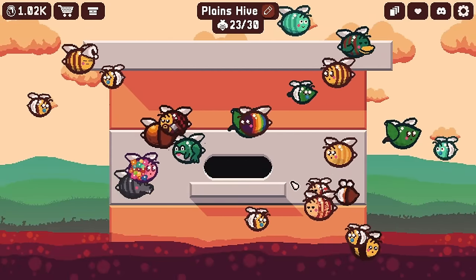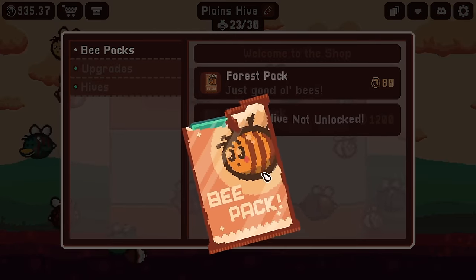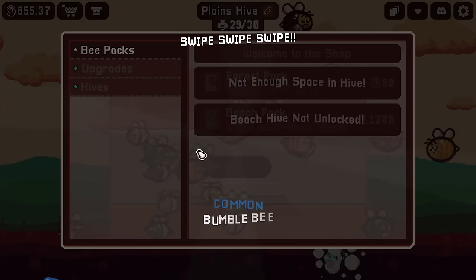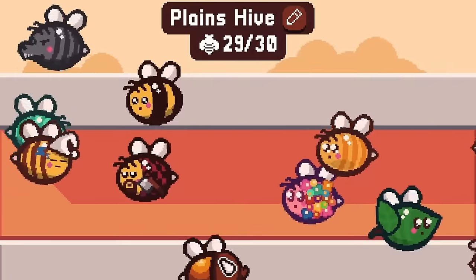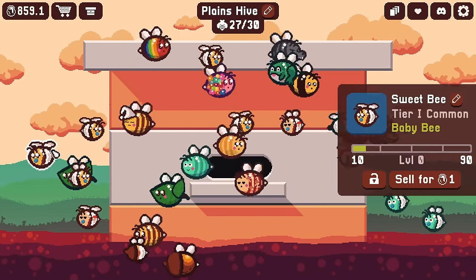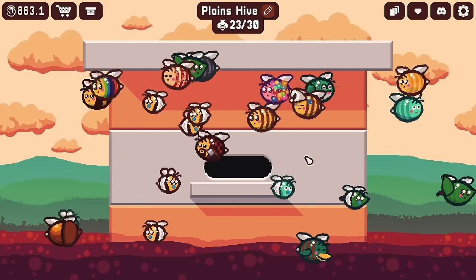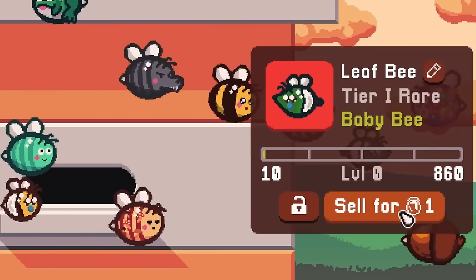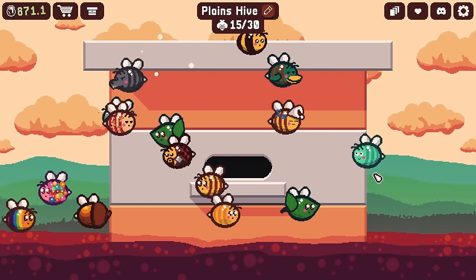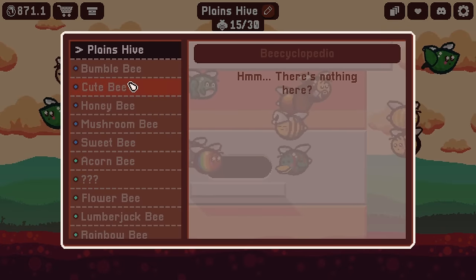We open some more packs even though we might not get anything new since we're already discovering most of the bees — and sure enough we don't have room again. Time to sell some babies: they're not making any honey, so I don't need to waste time with them. All of you can go bye-bye for exactly one honey. And this leaf bee can go away too. That should be all the babies gone — except for you. Now we're back to 15.